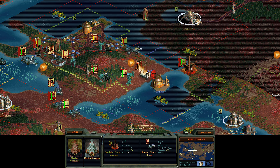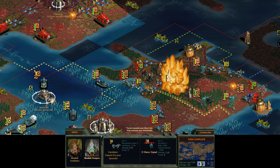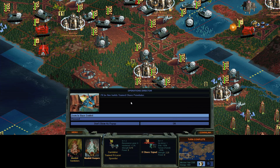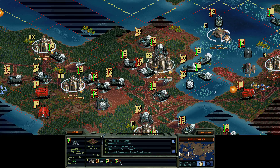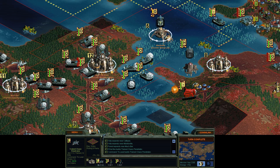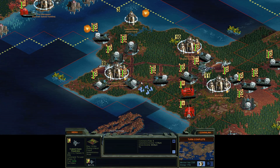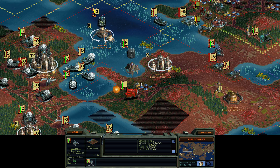They're bombarding me — they've got a lot of those long-range guys. Well, they haven't given up yet. They've got lots of units and they're fighting back. More Chaos Penetrators. The needle jet has 13 squares of range — I think I can make it all the way there in one. Let's count it out: 1, 2, 3, 4, 5, 6, 7, 8, 9, 10, 11. Perfect.